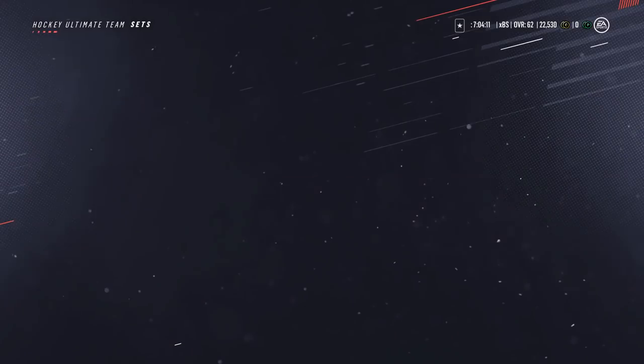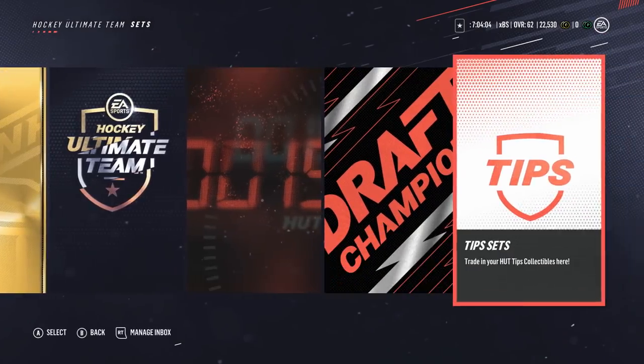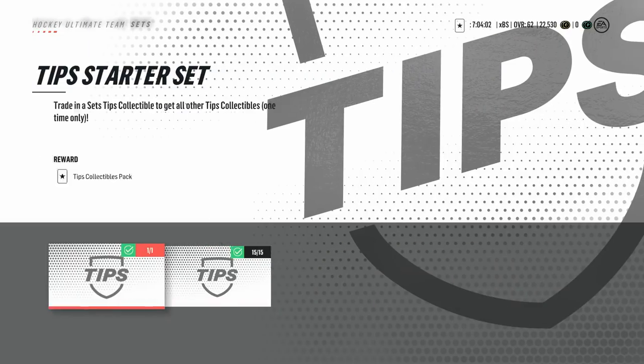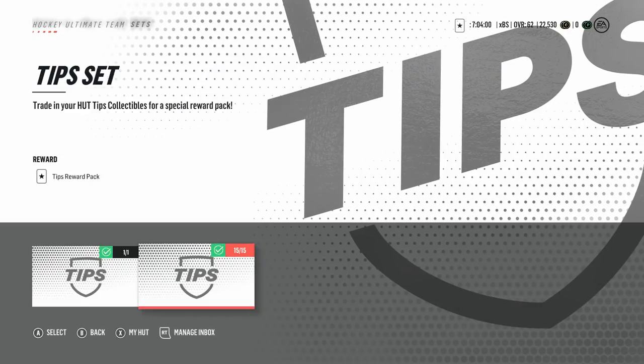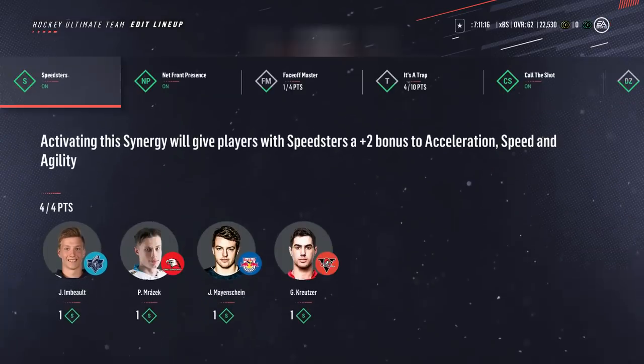Another important set is the starter loan set. Whenever you're done with your loan cards — like Joe Thornton and Naslund — you can turn them in for a silver pack. Wait until there's one game left and then throw them in. You get one tip card to start with — throw that into the first set to complete it, which will count towards an objective. Then open the reward from that set and put all the other tip collectibles in, which will give you a whole bunch of different consumables like contracts, healing items, and some player items as well.